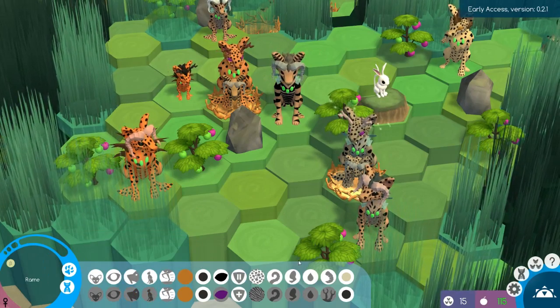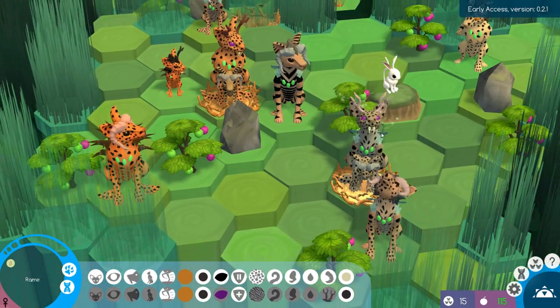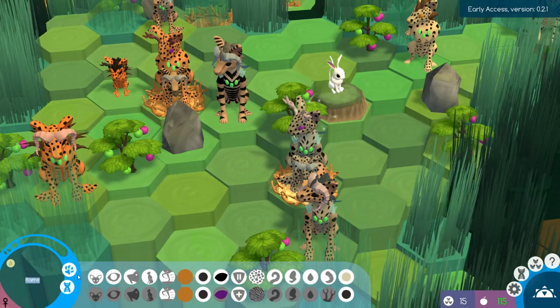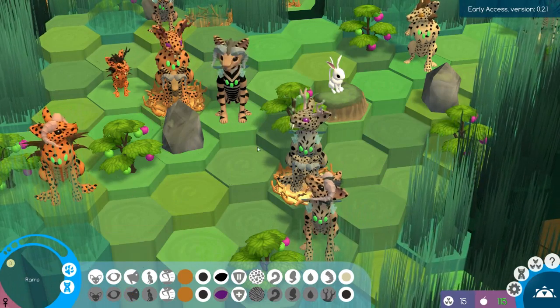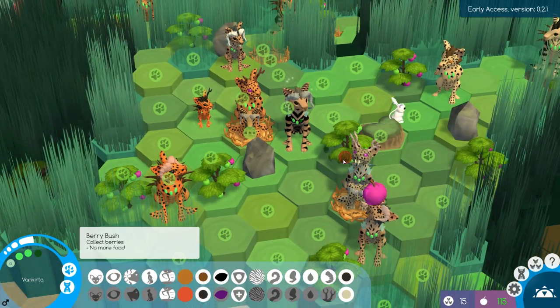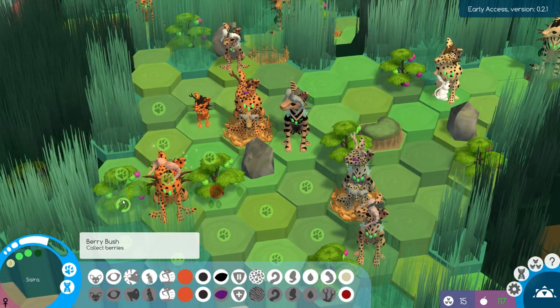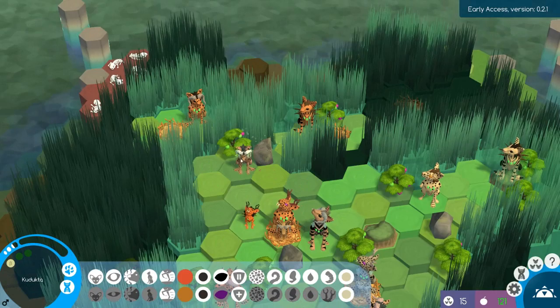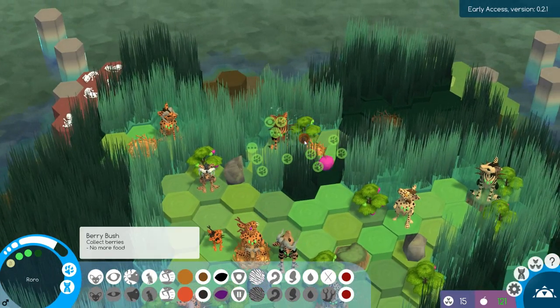Next turn — let's just do all the feedy stuff again. I just want to get one child with the water body and fishing tail, then we'll end this episode. That's our goal today — having our little fisher. Also to figure out how fishing even works in this game. I'm really, really curious.